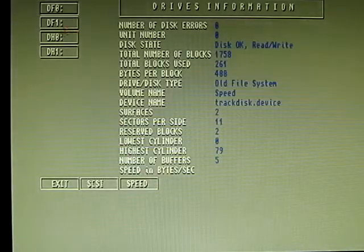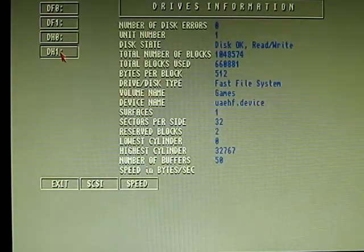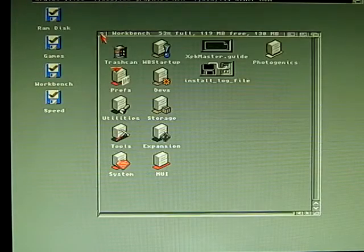It shows drives: DH0 and DH1. Okay, let's quit this — SysInfo works great on it. Let me load some programs; I've got Photogenics on it.